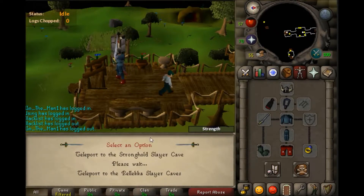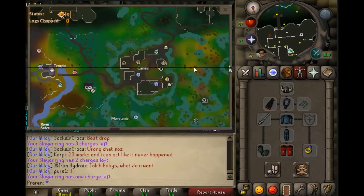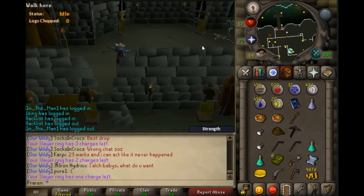This one, Morytania Slayer Tower, has very quick access to Canifis, as you can see right there — it's a short walk, instead of using a House Teleport and then going through a portal. And the last place you can go to is Relekka Slayer Cave.